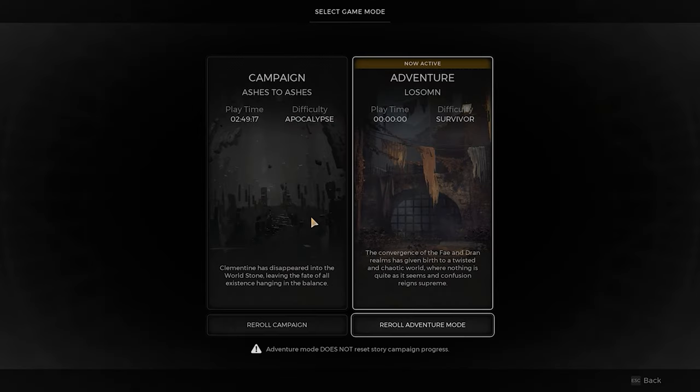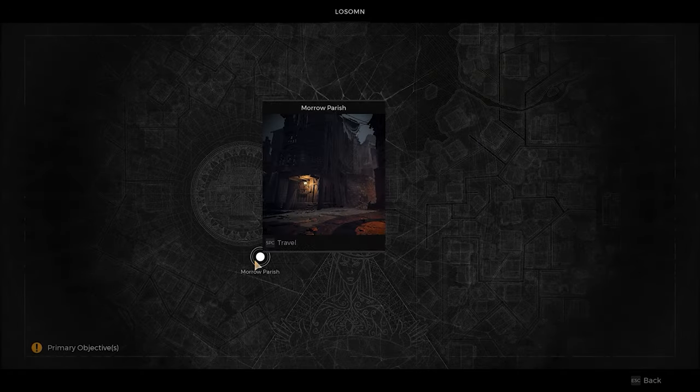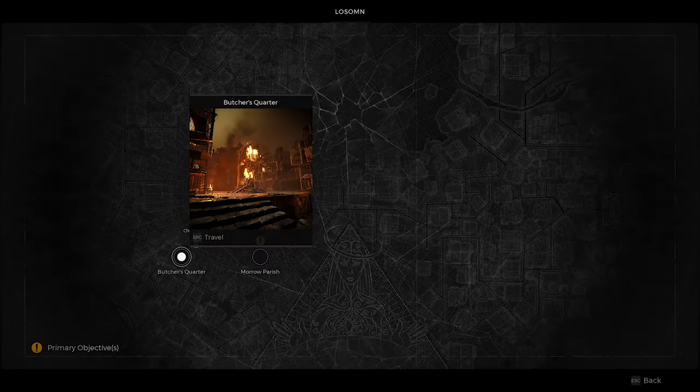To start off you want to be in Lossom — however you want to pronounce it, you know what I'm talking about. We're looking for the burning sections in Lossom, specifically Cotton Kiln or the Butcher's Quarter.